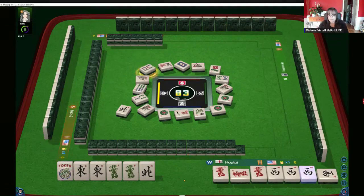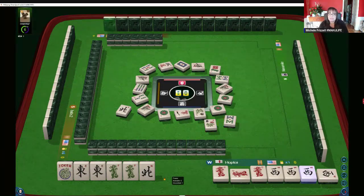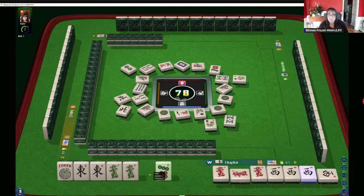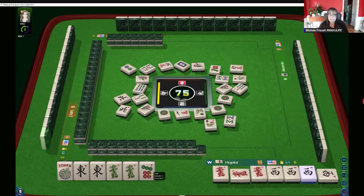Five bamboos. We don't want flowers. Eight bamboos. We need a really good pick to get ready. I wonder if anyone is sitting here with a green dragon or an east. They better get rid of it soon. Let's let the north go. Seven bamboos. So we need east or green dragon. We're locked in.